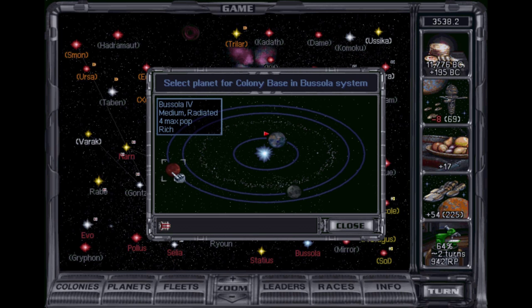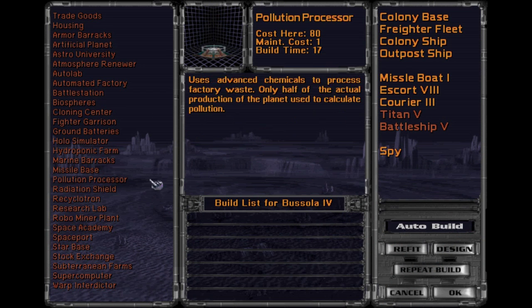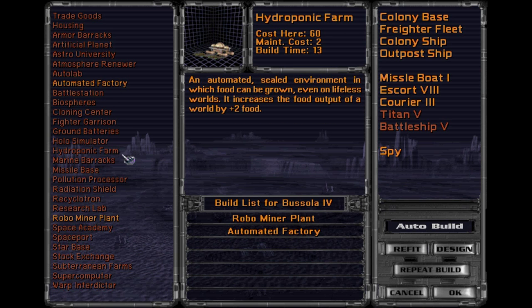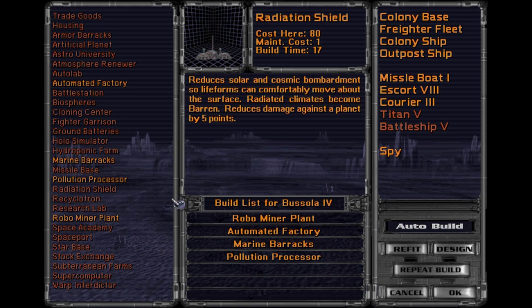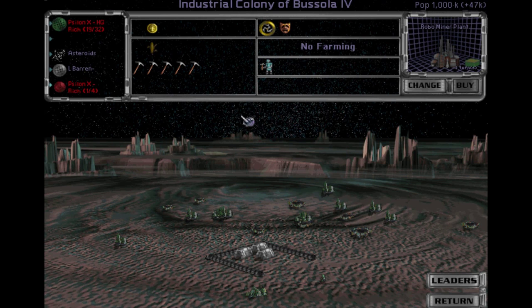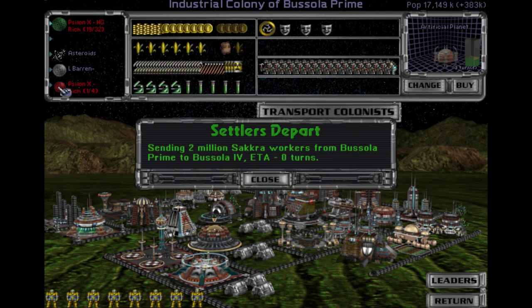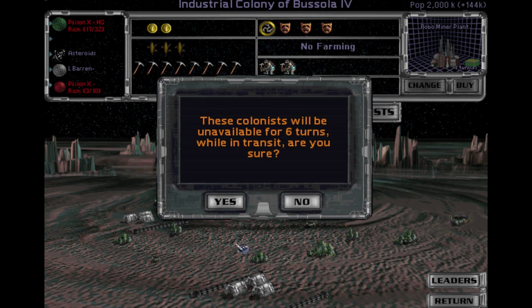Colony base — let's go ahead and put this one here. Robo Miner Plant, Automated Factory, Green Barracks, Pollution Processor — sure, do that. Let's grab a couple of these guys, transfer them here, and do like we did last time — transport the other colonists away. There we go.